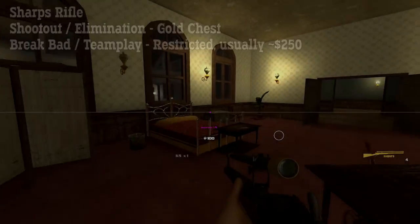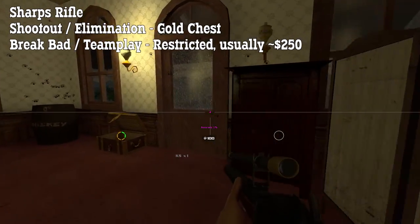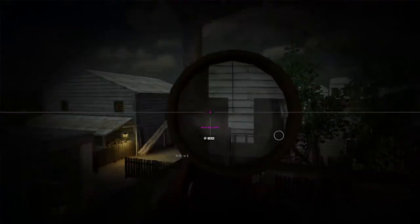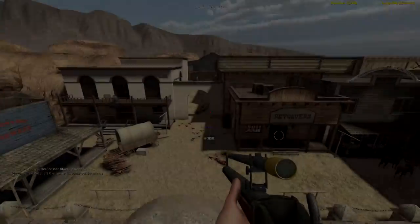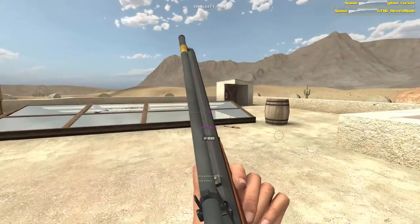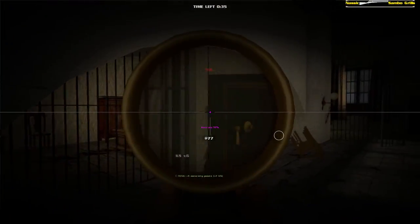The Sharps Rifle can be found in the gold chest in Shootout and Elimination and it costs $115 in Brickbat. It's only available in some Teamplay maps but it's always extremely expensive if it's available. The Sharps is the only scoped weapon in the game, which you can use with the right mouse button. The scope kind of leans behind where you're aiming so it can be hard to get used to, but the Sharps is very powerful because it guarantees an instant kill with a body shot or headshot at any range. It's a very heavy weapon and it only has one shot that takes a long time to reload, so be sure to have somewhere safe to reload or at least a backup weapon to keep yourself alive if you get attacked while reloading.